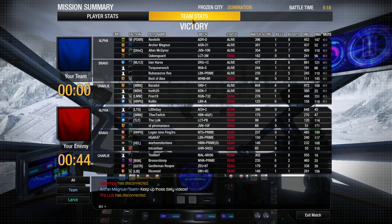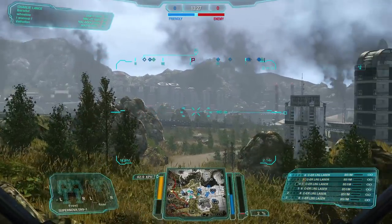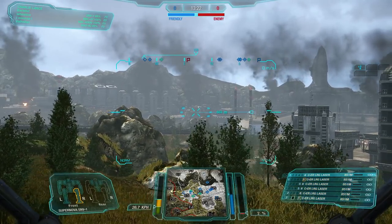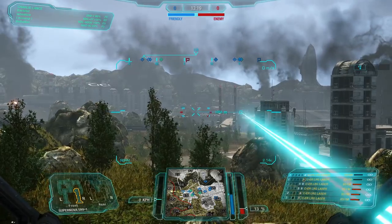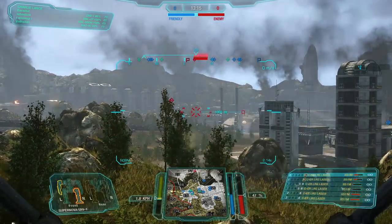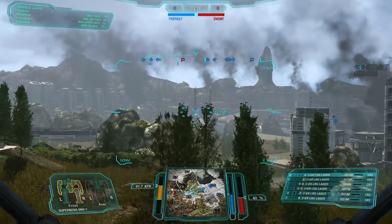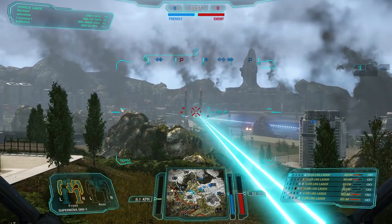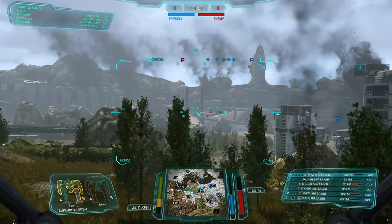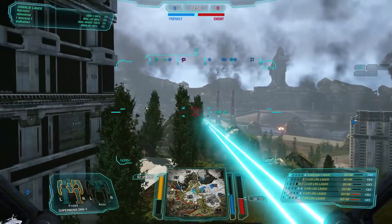We are going to the next game now. Second game of the day — we are playing River City in Assault mode. We want to take the airfield because we want to go the shortest way to the enemy base. The enemy has set up in the center of the map around the citadel, and we trade some hits. I'm getting shot with autocannons and I retaliate with my ER large lasers. I put out a lot of damage shooting at about 1000 meters — it's almost optimal.